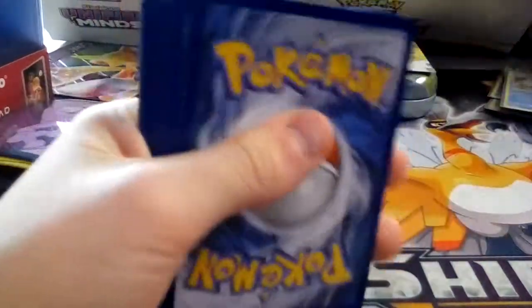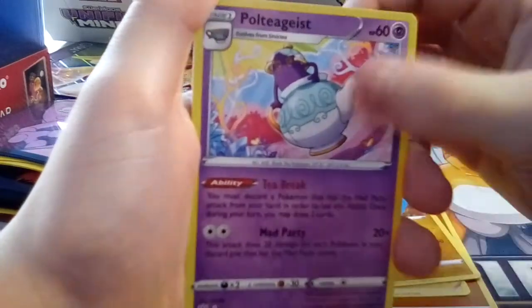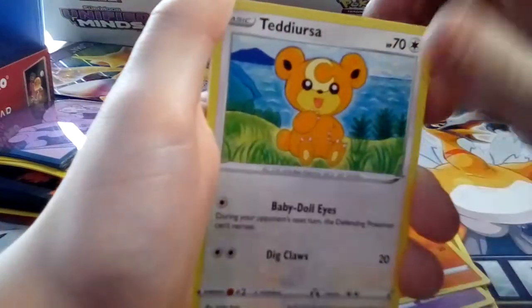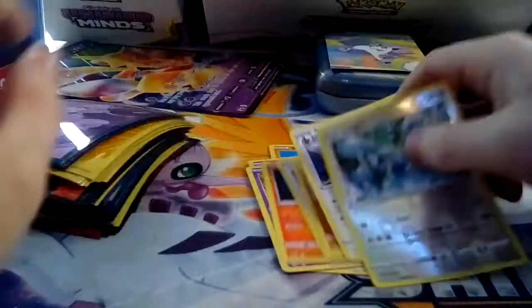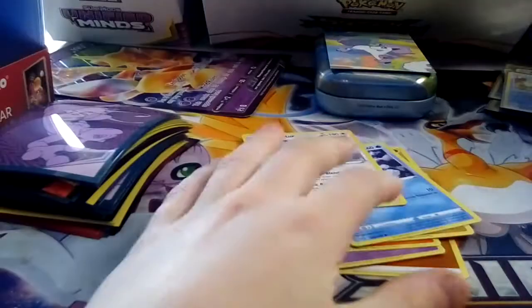Pulled the pack out — another backwards code. Sword and Shield base set surprise, there's the code. Fighting energy, Kabuto, Solar Rock — never seen that one — Poochyena, Morpeko, a little switch, Mudbray, Pangoro, Tentacool, reverse rare Lugia, and non-holo Starmie. Make sure you guys hit that like button, hit that subscribe button down below, and I'll see you on the next one. Peace!